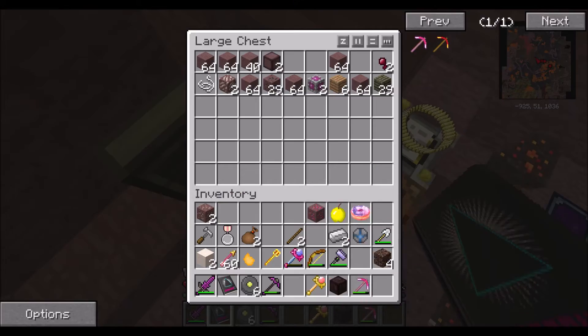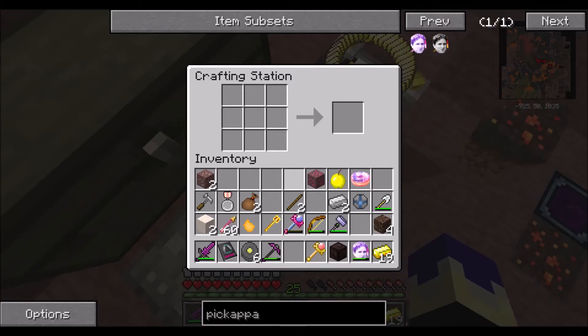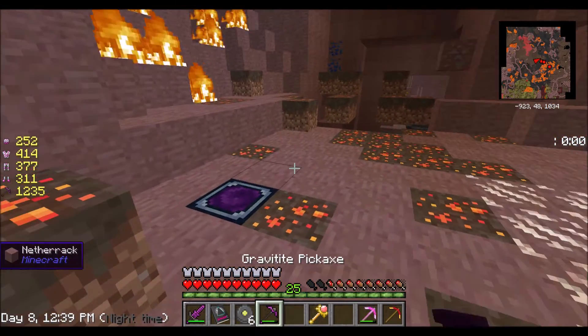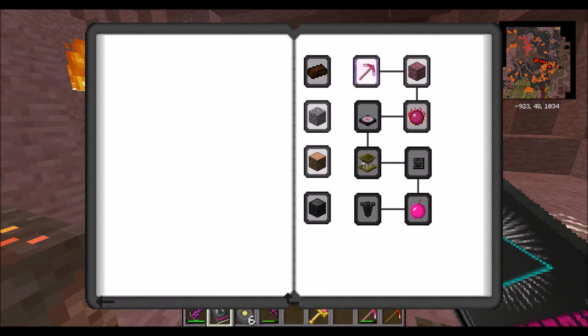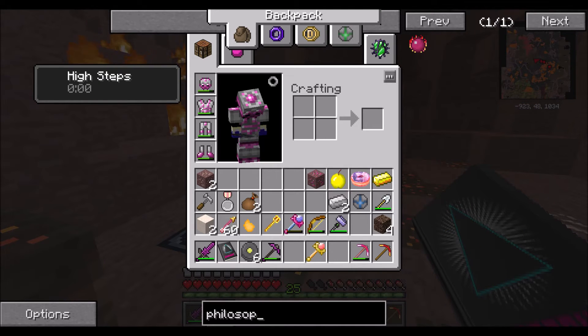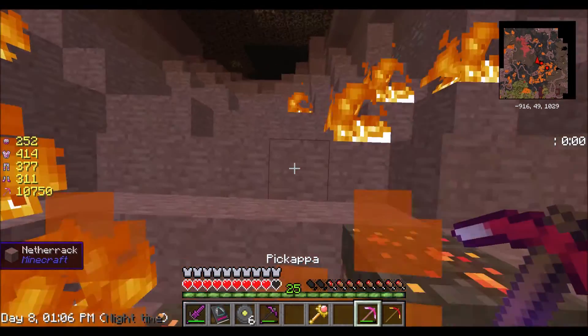I stop recording briefly and when I'm back I've finished smelting. Now I craft the Pick Kappa — both Pick Kapas, one, two, and three — and we have both of them now. We've successfully completed the achievement. Our next quest is to craft a Philosopher's Stone, so I need to get the diamonds required. I remember the diamond I found in the cave earlier, and the one I found just recently.